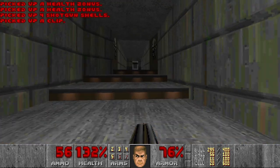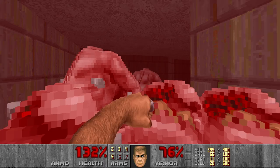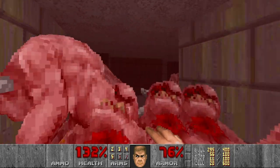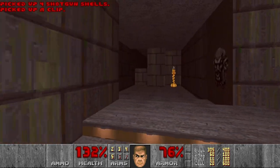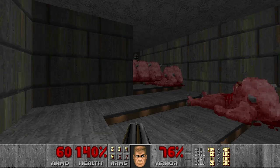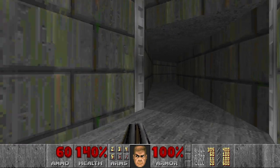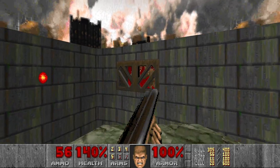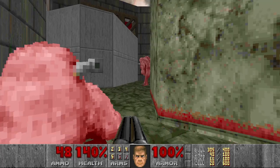I will be punching a lot in this level because there will be quite a lot of specters outside, and I don't think we even have ammo to kill all of them. Then let's grab the health bonuses, why not. I don't want to go this way, so let's actually go back. Now let's go here again. Actually let's go grab the red key over here. So first of course we need to kill the imps. Then this platform will rise up. Then we can kill some of the pinkies down here, or maybe punch.